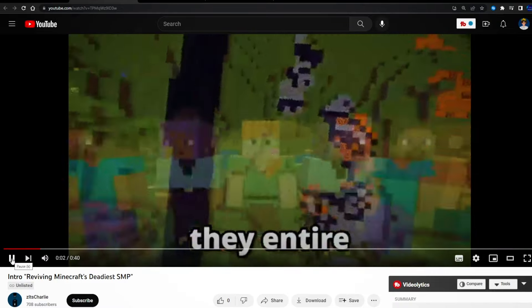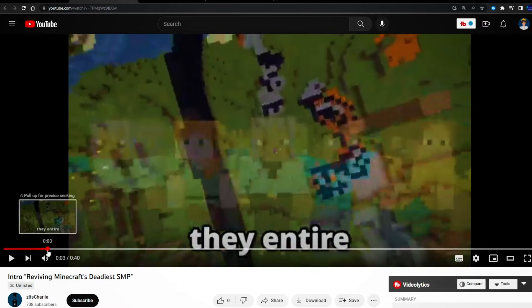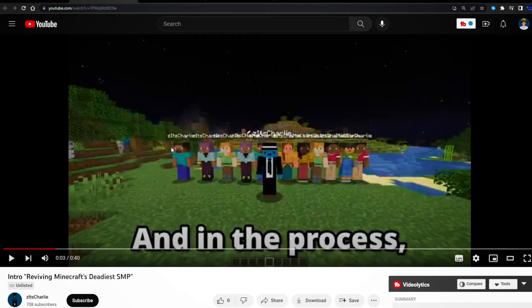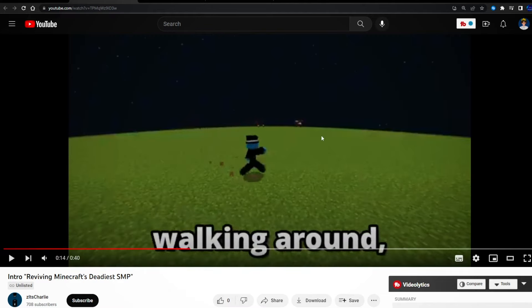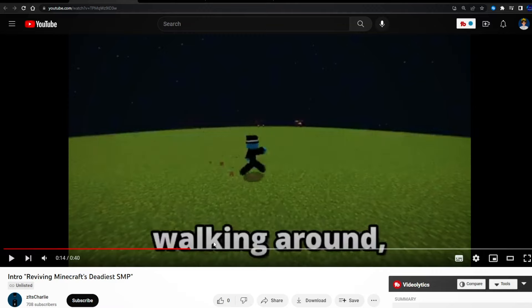I feel like this is just way too chopped up — these players randomly just spawned in; you need more transitions. Why did you go from this replay shot to here? That doesn't really make sense. Your NPC mod — you need to get a different one because it shows name tags of your username. And never go in a plains biome; it makes you look so unprofessional. At least put yourself in a forest.